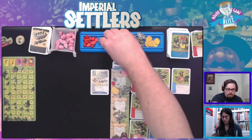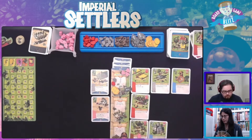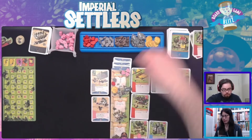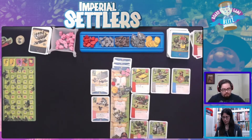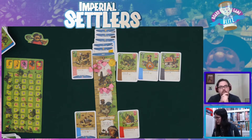I just remembered I have this action that says spend two people to raise one of your common buildings. So I can do that. And when I do that, do I get the wood as well? You would get the wood if I raise one of my common buildings - it's raising my own common building. Yeah, I would think so. So I would get the raise bonus and the wood?